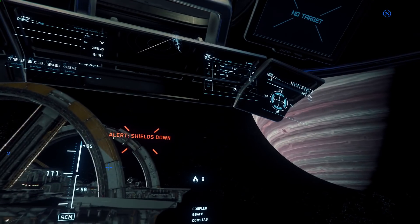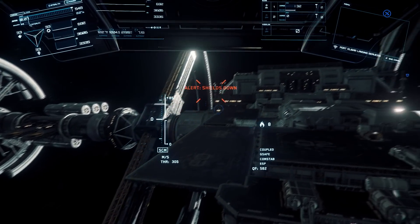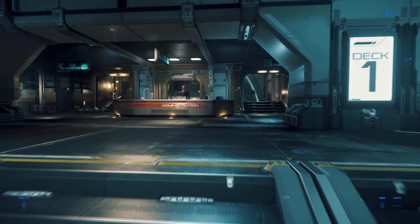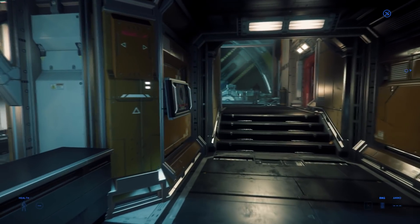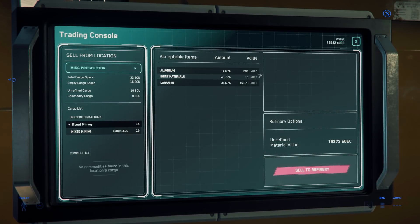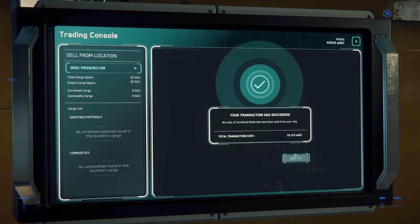When finished mining, or simply when your cargo hold is filled, it's time to return to Port Olisar or other places where you can drop off what you mined. The place where you sell your minerals isn't exactly the same on every station. At Port Olisar, you will find the shop at the end of the hallway where you order ships. There is a terminal on both the right and left side of the shop. Go to one of these terminals. On the left-side terminal, you will see a sell-from location. Select the Prospector. An overview of what is inside your Prospector is shown so you can inspect what you are about to sell. Press sell when you are finished reviewing it. A window will pop up to ask you to confirm the transaction.